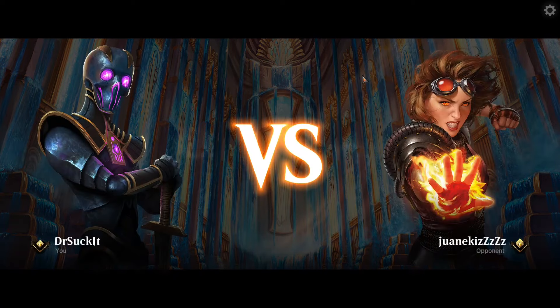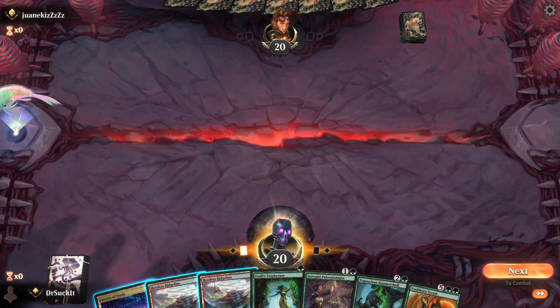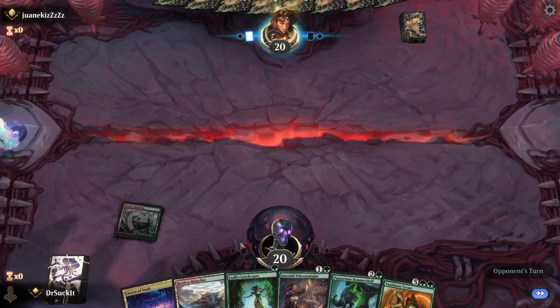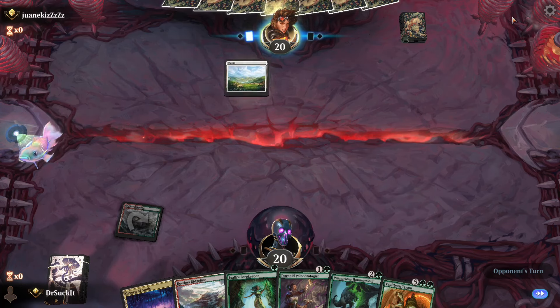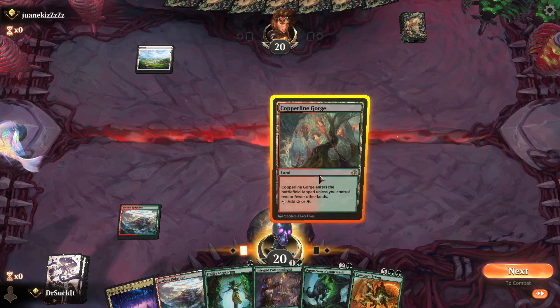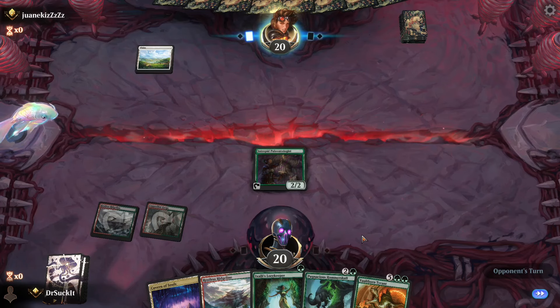Alright, we're playing against Dwayne Kizzes — whoever Dwayne is. Keep. We got a couple of dinosaur-support dudes that aren't dinosaurs themselves. I want this to be a dinosaur, which means I'm not going to be able to get out the paleontologist. What are you doing, Dwayne? There you go. Alright, there she is. I've tipped my hand — he knows what I'm playing now. It's called dinosaurs.